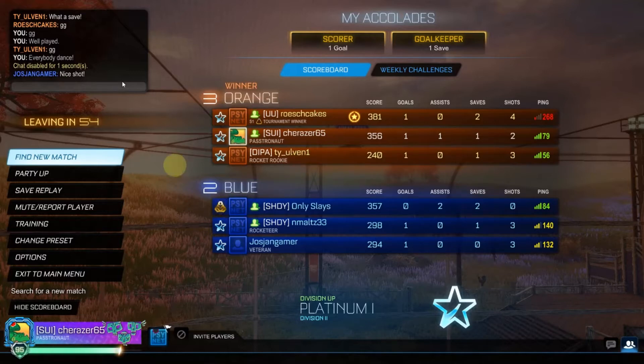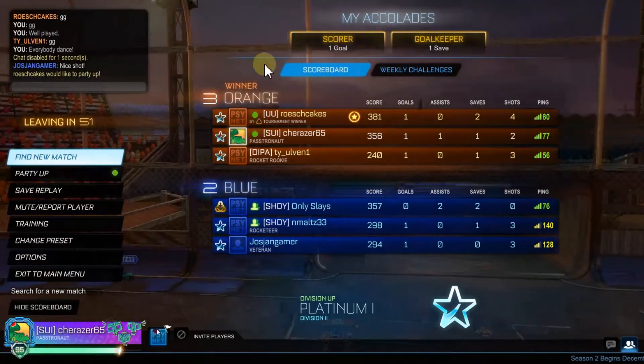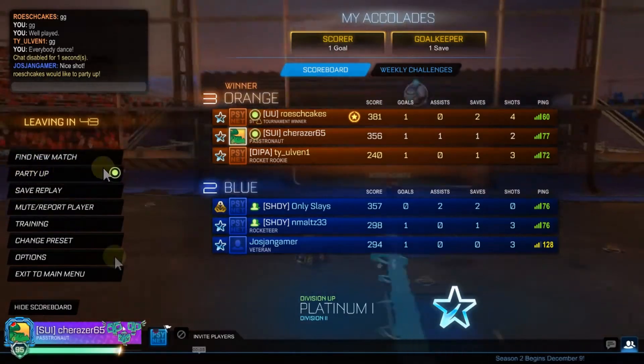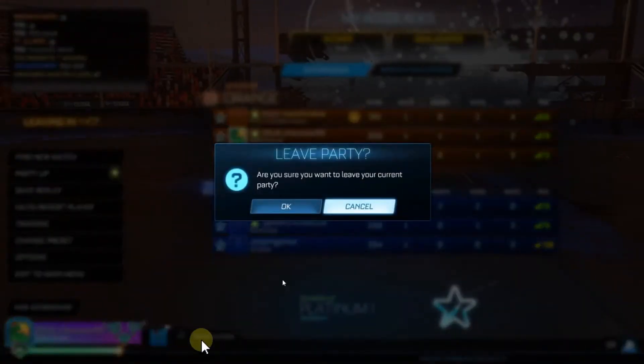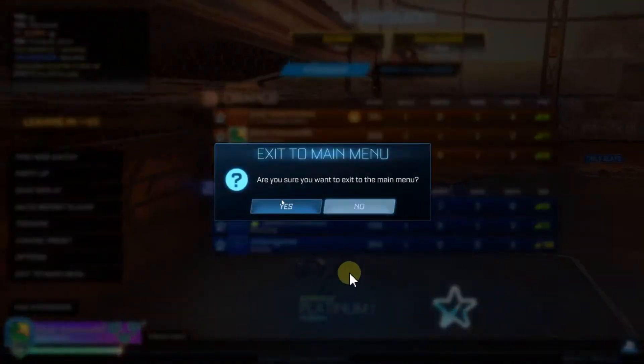So the area where you need to take action is down here — you have to click here if you want to leave the party. I'm going to show you by playing this video and commenting a little bit. You can see here we have the party, then this area lights up, and you click just here, confirm, and then the party is gone.